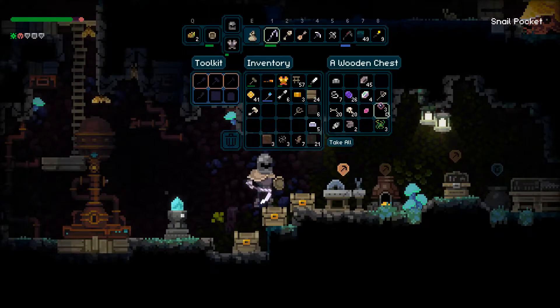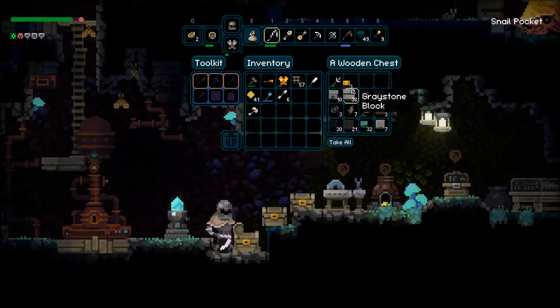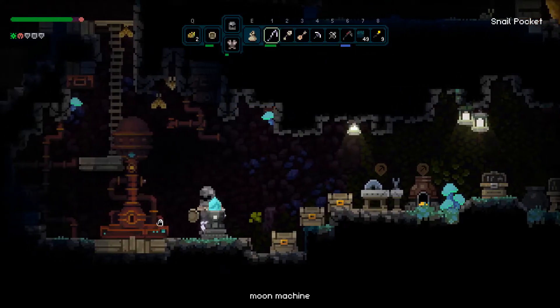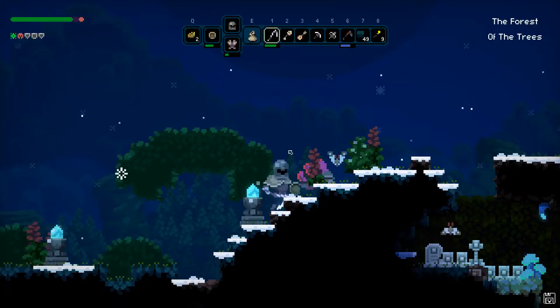Just get rid of stuff — dump everything. I have three chests and I'm going to use all of them. I'm going to go to Under Forest of the Trees, even though that's not Under Forest of the Trees. I guess world generation thinks that's where that's supposed to be placed, even though it was placed on the surface.